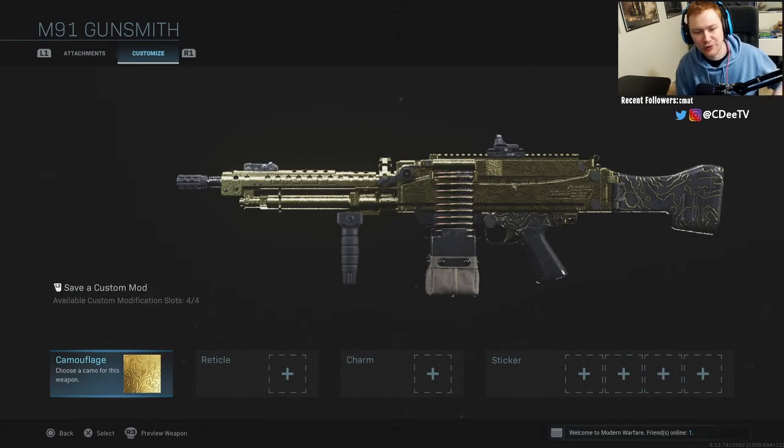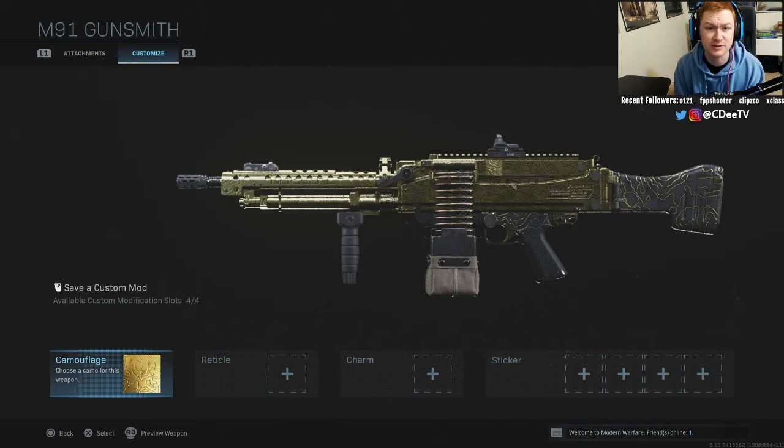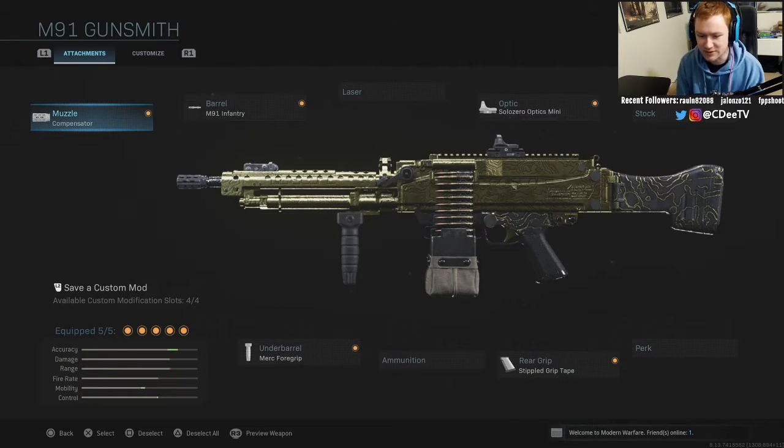What's going on everybody, my name is CD and today we are talking about the third LMG, the M91. Similar to the other LMG videos, this one follows the same format. I did play it in hardcore — if you can play on smaller maps like Rust, Shoot House, or Shipment to get LMGs gold, go for it. LMGs are big slow weapons but you have a ton of bullets so you never really need to reload, which helps in hardcore because you're always ready for the gunfight.